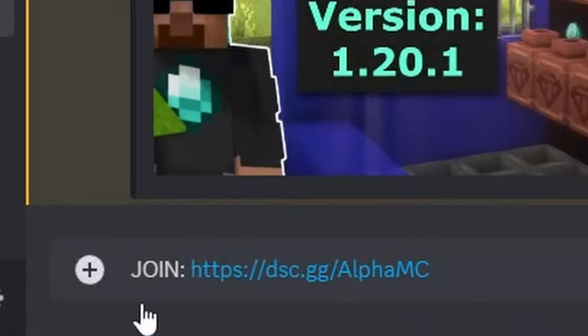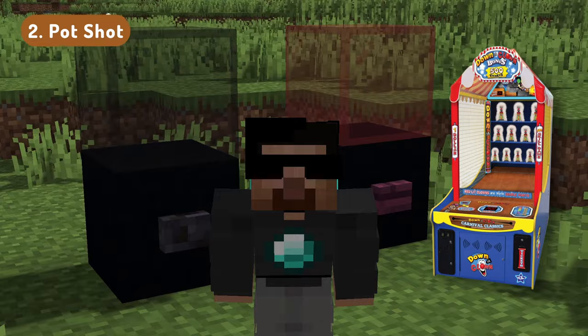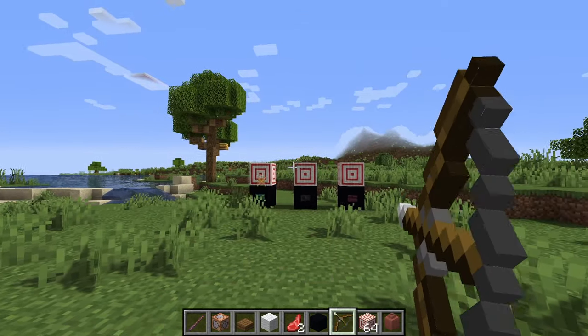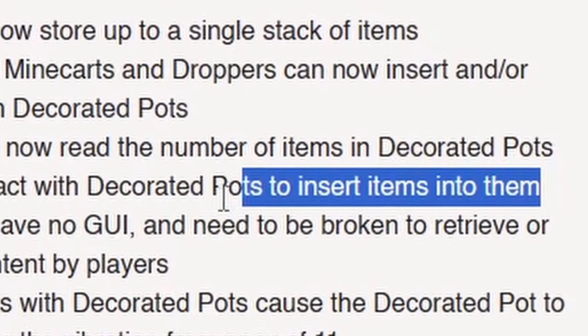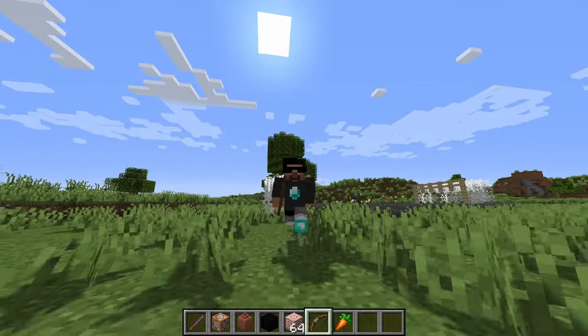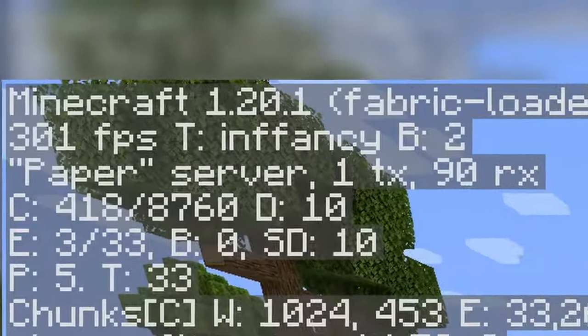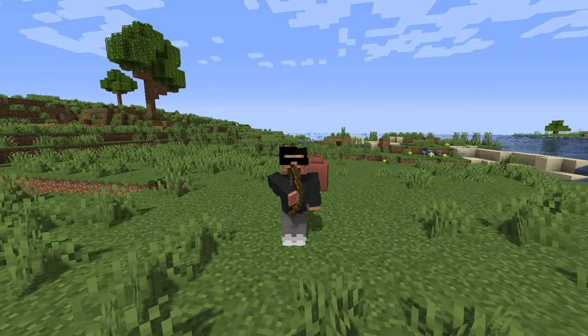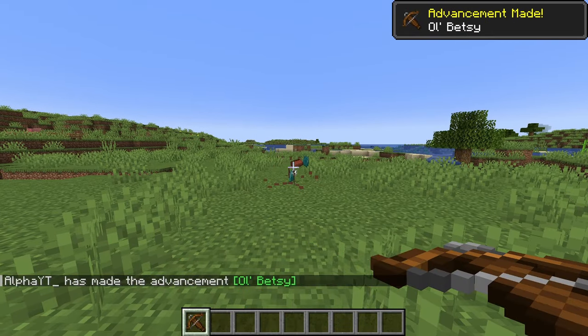Wanna be in these events? Join the Discord. Next up is Pot Shot. Have you ever played that arcade game, Down the Clown? This is that game, but in Minecraft. In Snapshot 23w41a, you can now put items inside of pots, and if you shoot them with an arrow, it'll shatter. Oh wait, I forgot I'm on my 1.20 server. So if I switch versions, I guess we got no shaders. Okay, now it works.